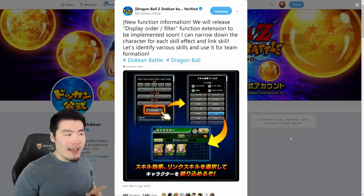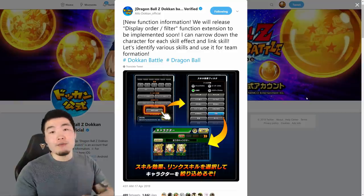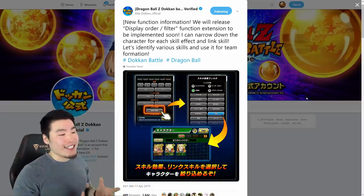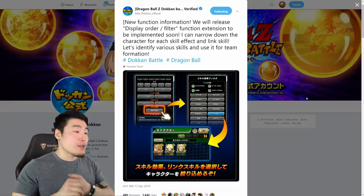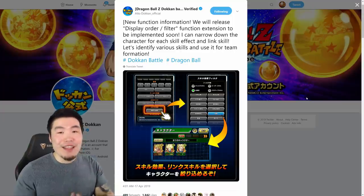You can also filter by character effects. From my understanding — though some of the translations are rough — we can filter for characters that can heal, seal, stun, or any of the other character effects in the game, which is absolutely fantastic. This new feature is going to make team building so much easier, more effective, and more efficient. I absolutely love it. I've been asking for this feature for a very long time, and I'm so glad they're finally implementing it.